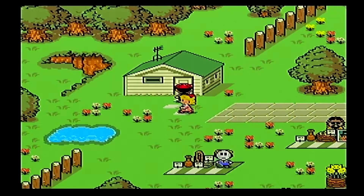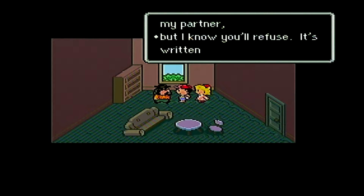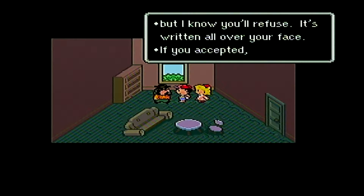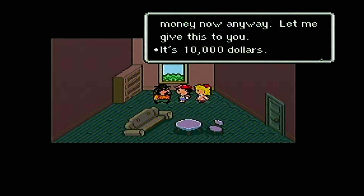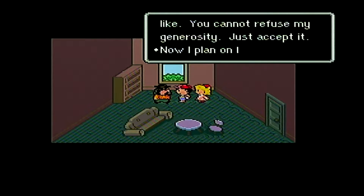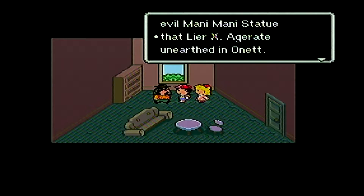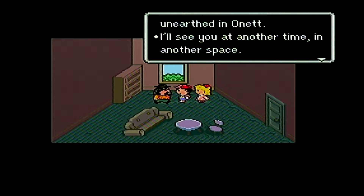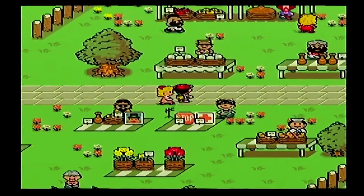Mr. Everdred isn't here, I believe. He says: I was going to ask you to be my partner, but I know you'll refuse — it's written all over your face. If you accepted, I was going to give you some money. Actually, I can't keep the money now anyway — let me give this to you. It's $10,000 — use the money any way you like, you cannot refuse my generosity. Now I plan on looking for the evil Mani Mani statue — that thing we saw in the previous episode that Mr. Carpainter had. Paula got the wad of bills. Just what are we going to use something like that for? It's actually part of our solution to getting to Threed.